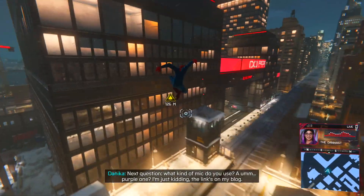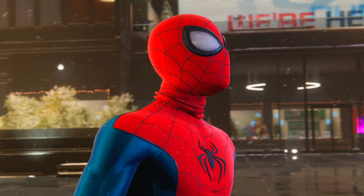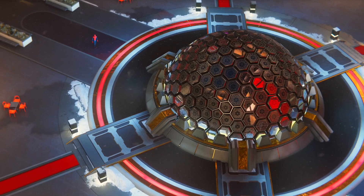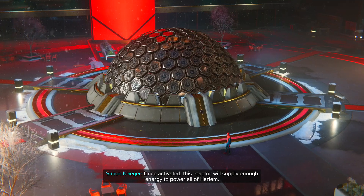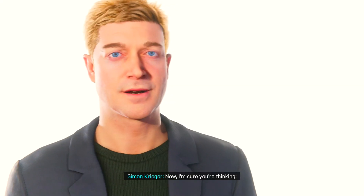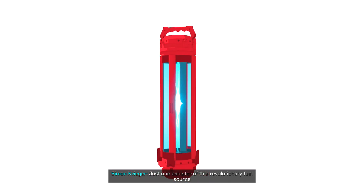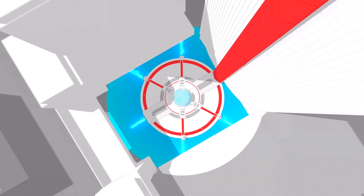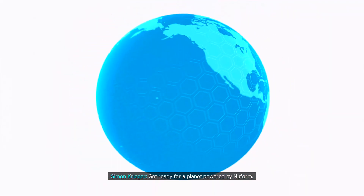Being in the game at Christmas time is just sick — it really makes the game stand out. We're in the plaza now, let's see what's going on. Hi, I'm Simon Krieger, and what you're standing next to is a Nuform reactor. Once activated, this reactor will supply enough energy to power the whole area. Just one canister of this revolutionary fuel source is enough to supply Harlem with clean, safe energy for the next 500 years. Soon we'll be opening reactors throughout Manhattan and then worldwide — get ready for a planet powered by Nuform.